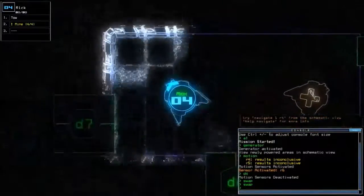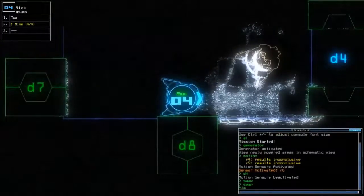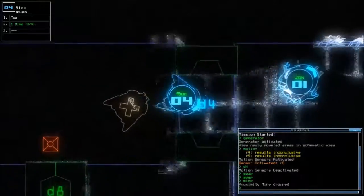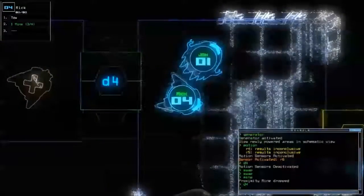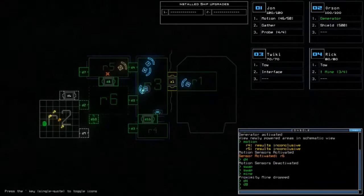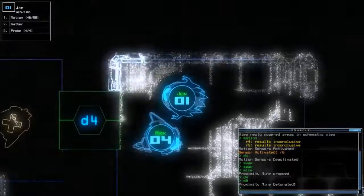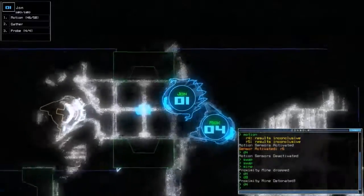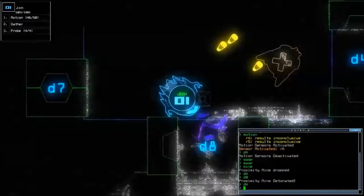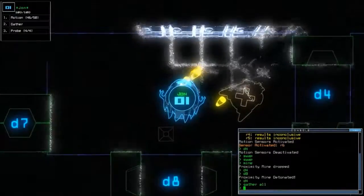Controls are pretty simple. Here's the game. This module might break. However, we don't need to turn on our motion sensors because — there we go — proximity mine detonated. And we find extra scrap and the remains of a robot. Probably a very violent one at that.